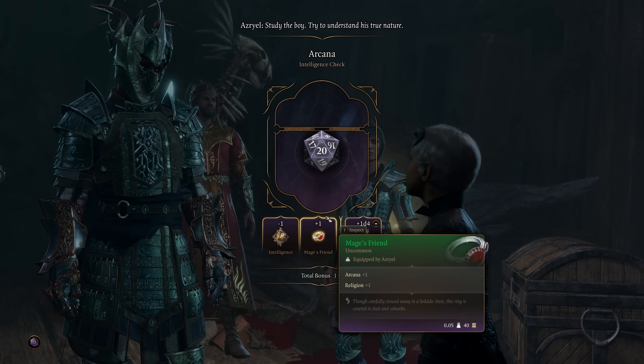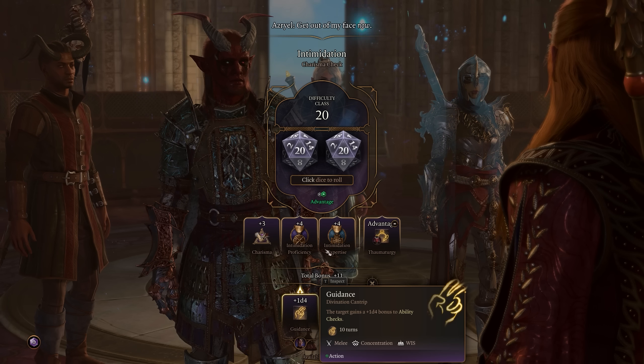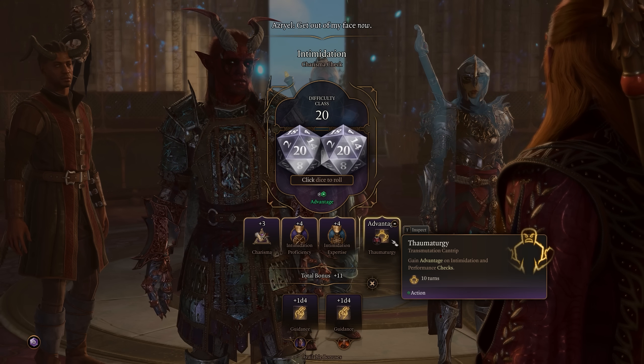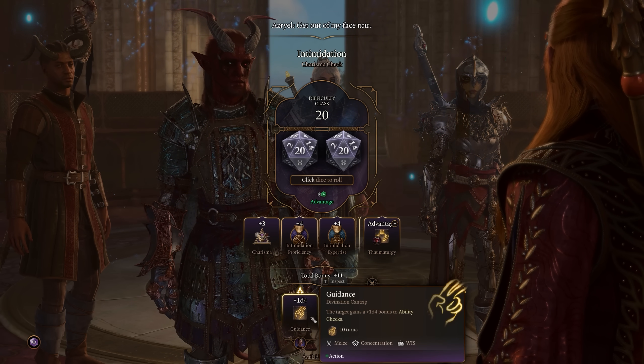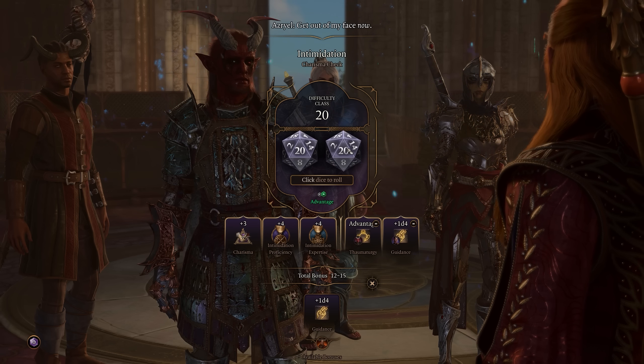By the way, for certain dialogues you can also gain advantage from various abilities. For example, if you use Thaumaturgy and choose the intimidation option in a dialogue, you get two dice rolling at the same time instead of just one — that's basically how advantage works in dialogue too.